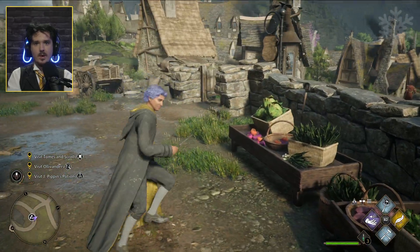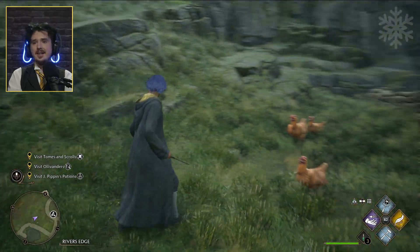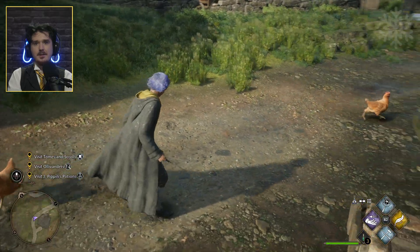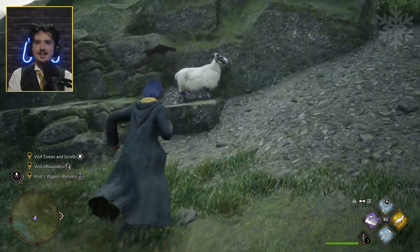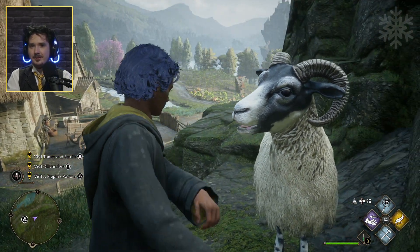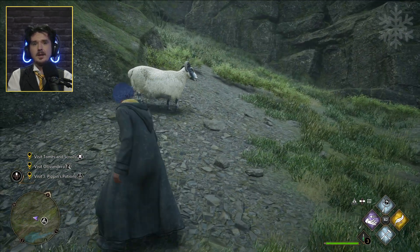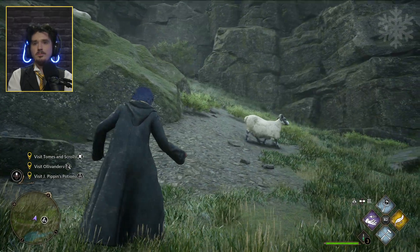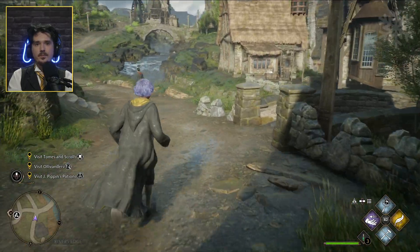Wait — are those hippogriffs? No, those are just sheep. And chickens! What happens if I poke them? They just run away. Can I pet you? You're so cute! Can I Accio it? Accio! No. He didn't like that. Let's go back. Almost fell! This ledge is really short. I wonder if I'm gonna take damage if I fall. I did a little bit — wasn't too bad of a fall.